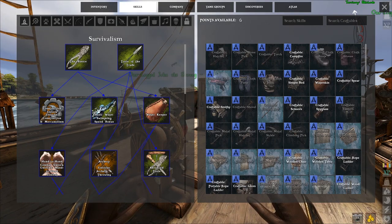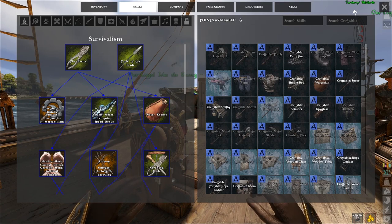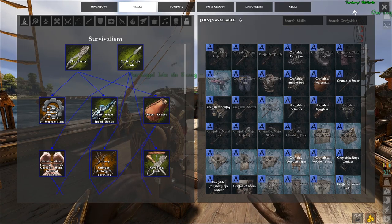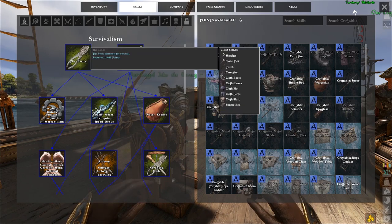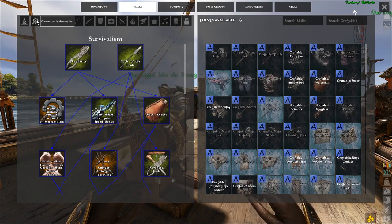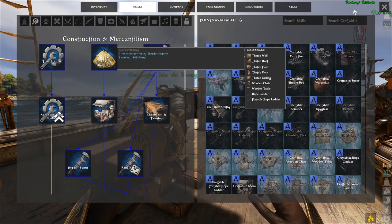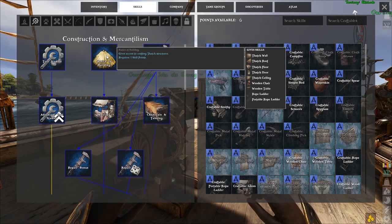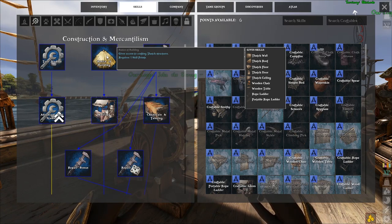The next thing you might need — though it's not always necessary since you could use other people's items in some cases — is a chair. You need to unlock this by first unlocking the Basics, then unlocking Construction. Under Construction, the very first one — the basic building option, which allows you to build things out of thatch — includes the wooden chair. You will actually need the wooden chair because you need to be sitting down when fishing.